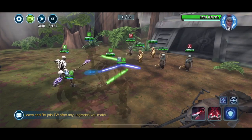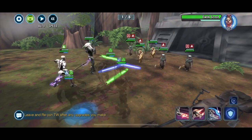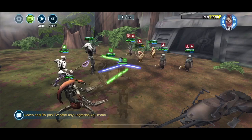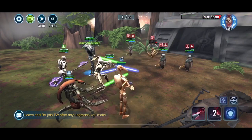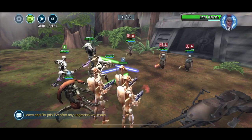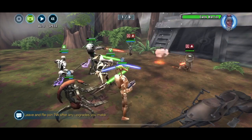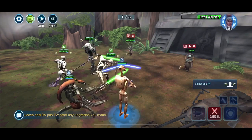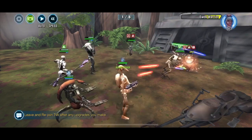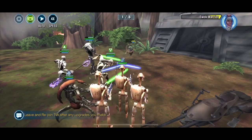So I opted to go with my toasters first time round. General Grievous is a Relic 7 toaster — he will really toast really fast and really hard. My B1 is Relic 5, B2 and Magna are Relic 3, and the Droideka — DDK, abbreviated or whatever — is Relic 2.